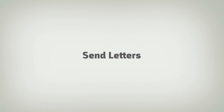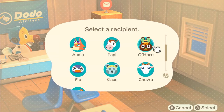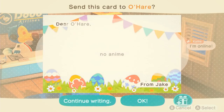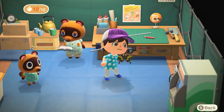Number eight: send letters. This may seem like a waste of time, but sending letters actually has a few benefits. First, sending letters to your neighbors can earn you some Nook Miles. Second, if you attach a gift to a letter, there's a good chance the response letter will also contain a gift. This is a good way to get more furniture, flooring, and wallpaper. Finally, when you send letters to your villagers, they will like you more, which means they will give you more gifts throughout the day.